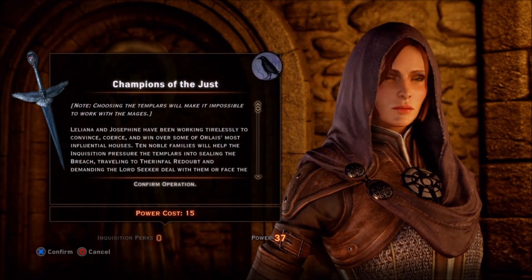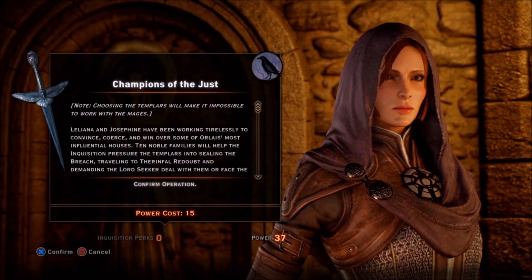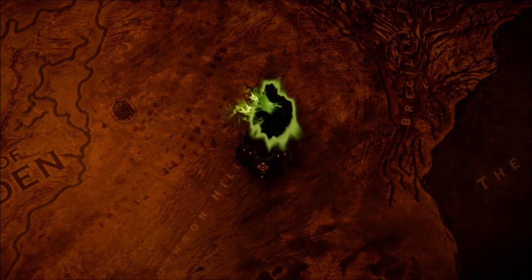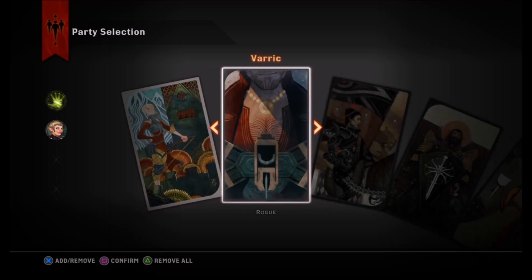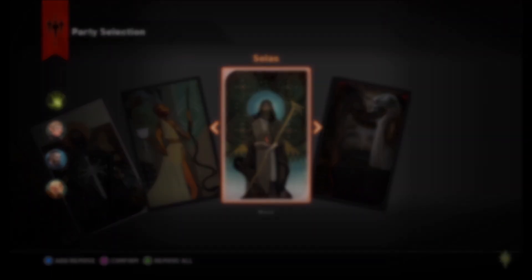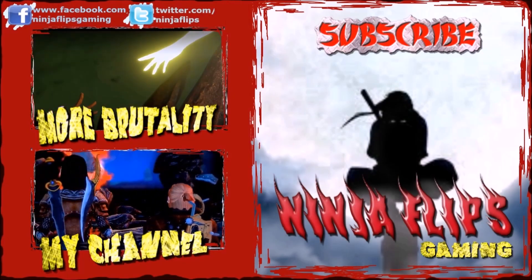Good news - several noble Orlesian houses have petitioned the Templars to help us stop the breach. Lord Abernash will approach us there. We're level seven, and the quest is fair game, though at level eight everything would be leveled with us. We'll pick the squad of those most likely to agree with my decisions and head out - and that's where we'll begin on the next episode.